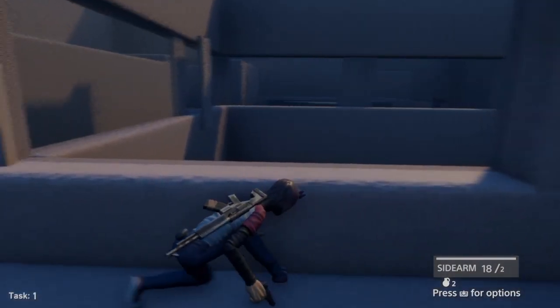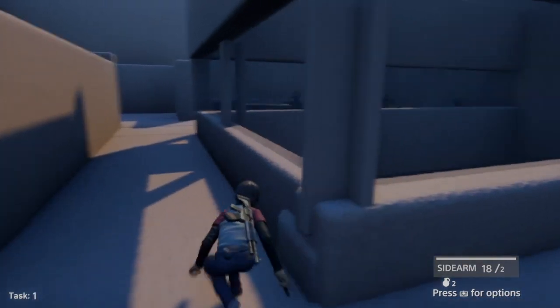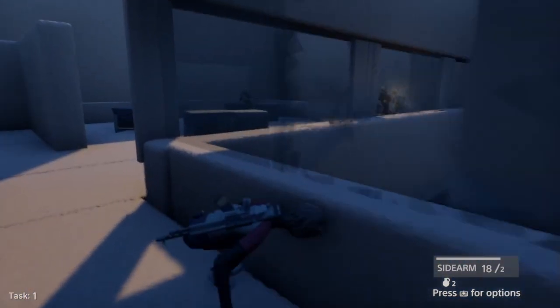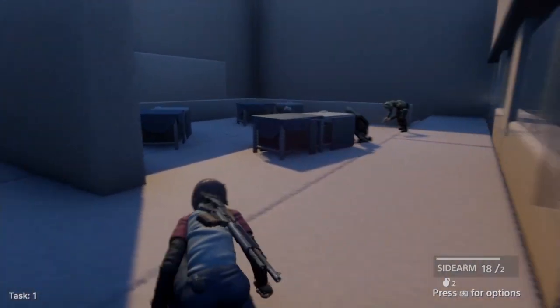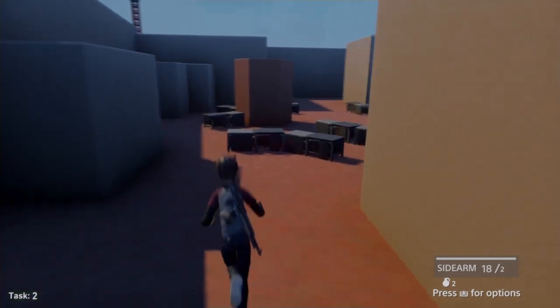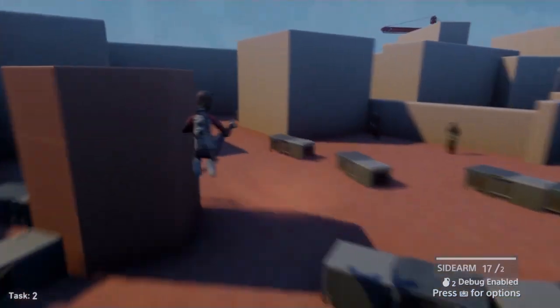I just thought a room with a bunch of glass in it seemed pretty cool, because when they shoot at you they shoot through the glass, and then when you reach here they start using cover again. This is another combat area — there's not much to see here, it's just combat.